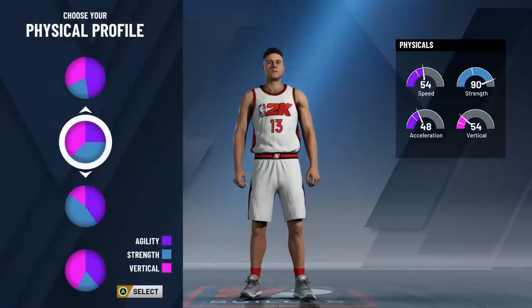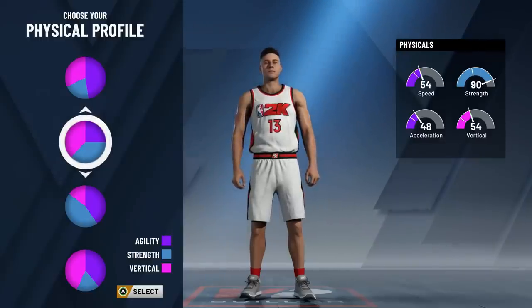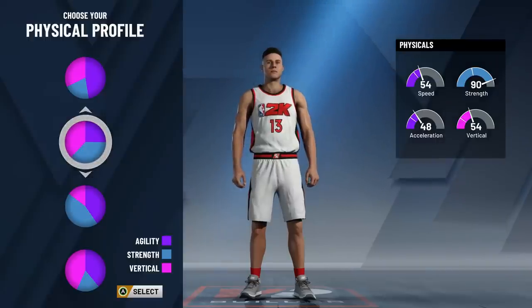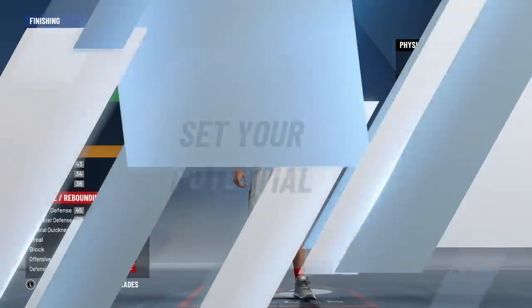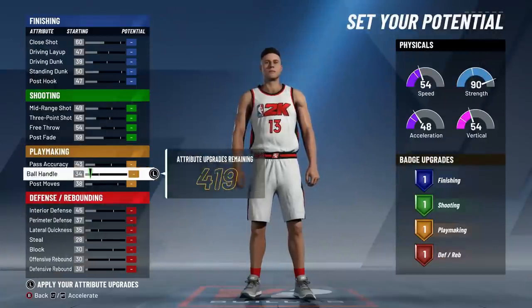For the physical profile you have a couple of options - you're either gonna want the second one or the third one based on personal preference. Both give you 90 strength, and that's the big ticket number we absolutely need. The second one gives you a more balanced look at speed, acceleration, and vertical, while the third one gives you more speed and acceleration but less vertical. I'm personally going with the second one.